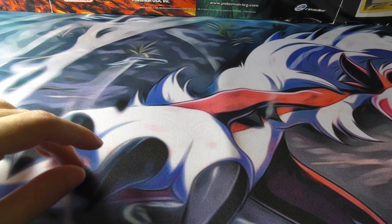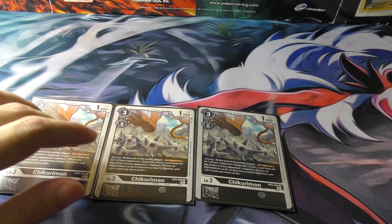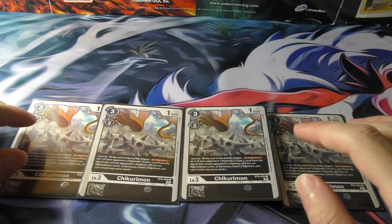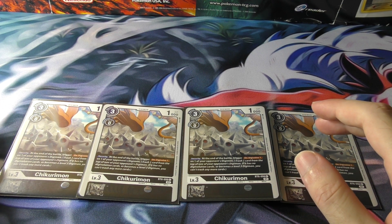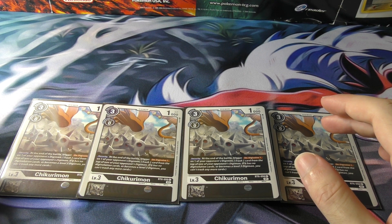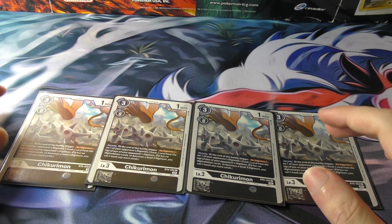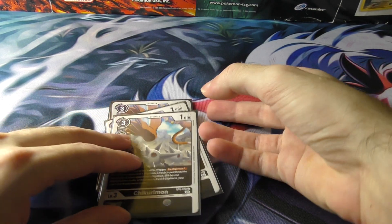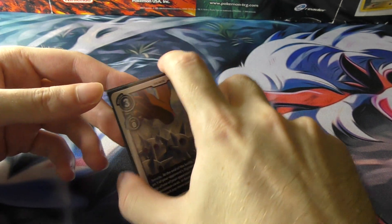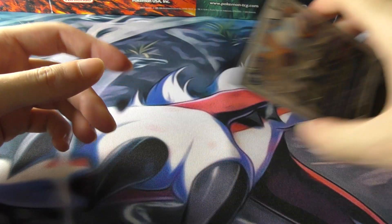Next up, we got 4 of Chikurumon. I'm not the biggest fan of this card, but when it does trigger in the security, it's pretty busted — D-Digivolve 1, so you basically get rid of your opponent's top evolution card. You're not going to delete it altogether, but you know what I mean. If it doesn't trigger in security it's kind of useless, but you might as well run it in 4 and hopefully get lucky that one of them ends up in security. That's the point.